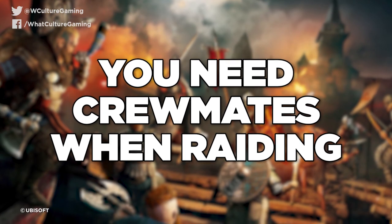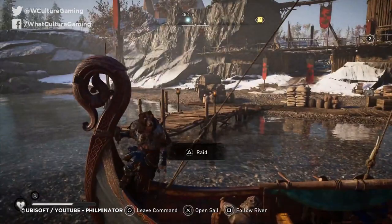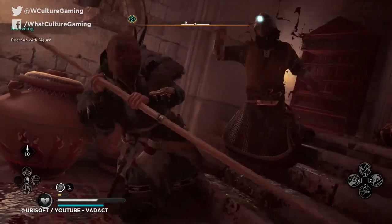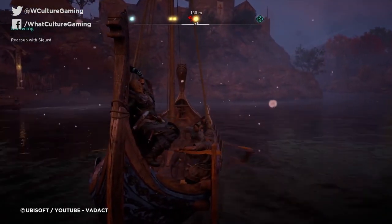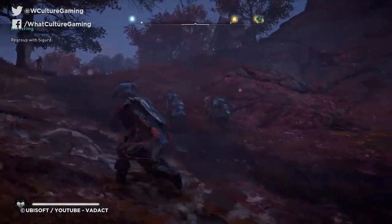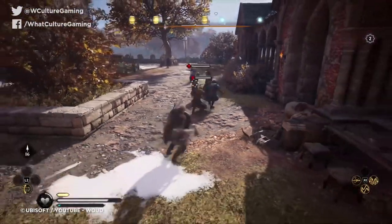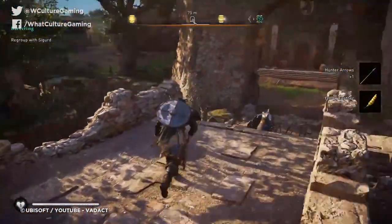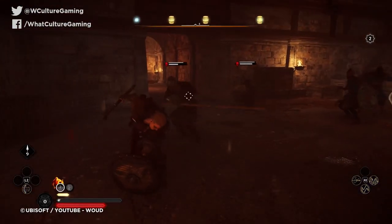Tip 9: You need crewmates when raiding. You can't build your settlement from the ground up without first acquiring some building materials, and since you're a Viking, what better way to do this than by plundering the various enemy outposts spread across England. Just keep in mind that although you can clear an enemy encampment on your own, you will have to bring along your crew to receive the building materials themselves. You also need your crew's help to break down certain barred doors to claim the wealth inside. If you've seen any of those gold icons locked away inside a house with no entrance, it's your crew that will help you get inside. Lastly, if you see a crewmate rolling around on the ground, be sure to walk up to them and, when prompted, help them up. The more the merrier when it comes to plundering.